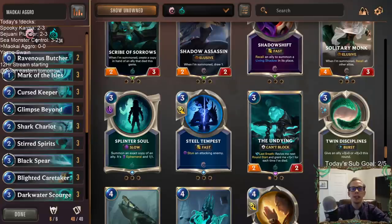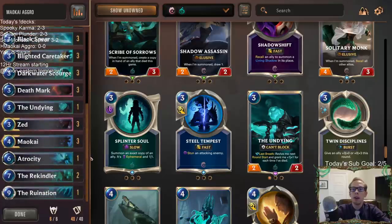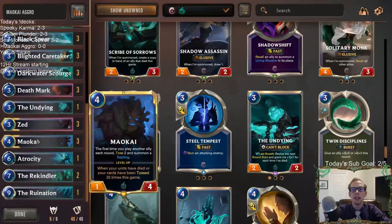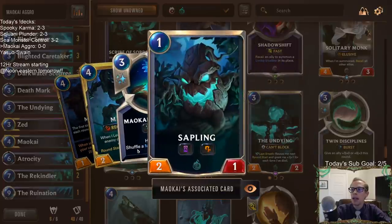Welcome everybody in Twitch chat and on YouTube for some Maokai aggro. I wanted to do something a little different with Maokai. So Maokai is our new champion — first time you play another ally each round, you toss two and then summon a sapling. And that's going to be the key here: our saplings.